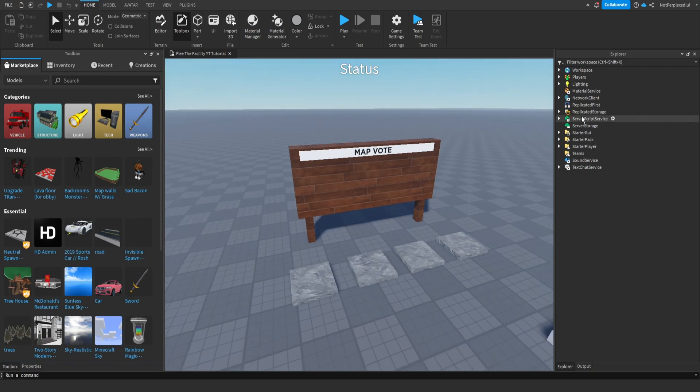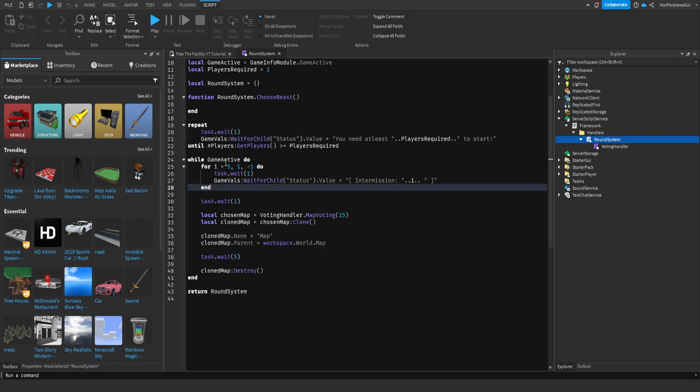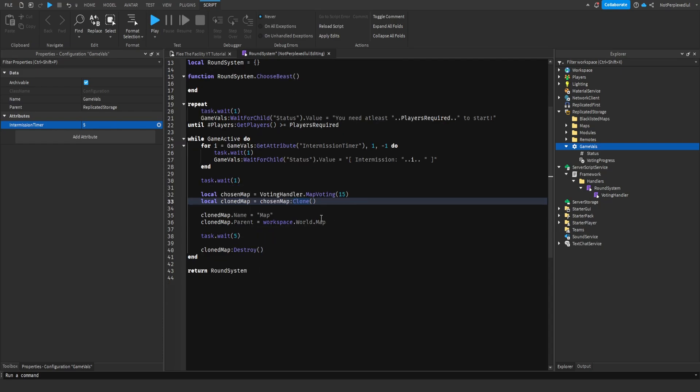First we're gonna go inside the round system, and we already have a function for it right here. We're gonna go to game values and just add an attribute to this. We're gonna do a number called intermission, and we're gonna do game values, get attribute intermission, and that'll work fine.